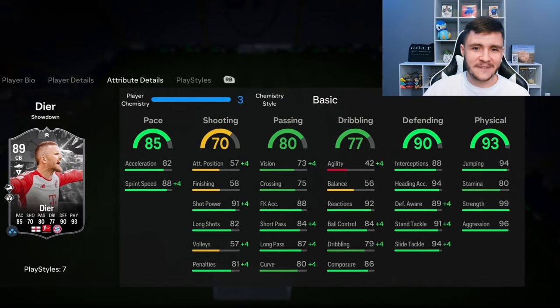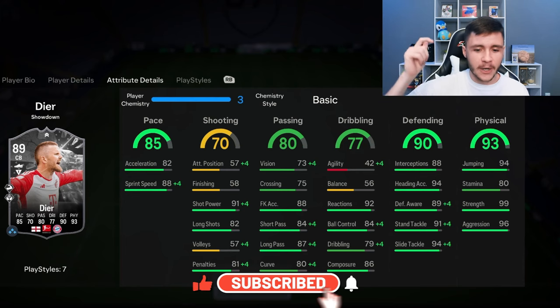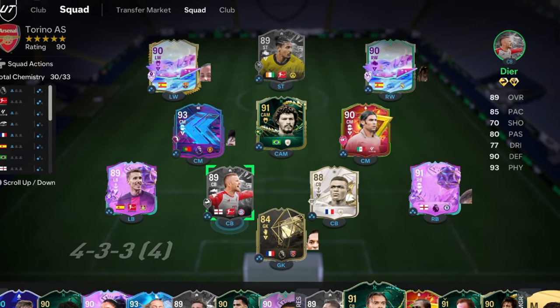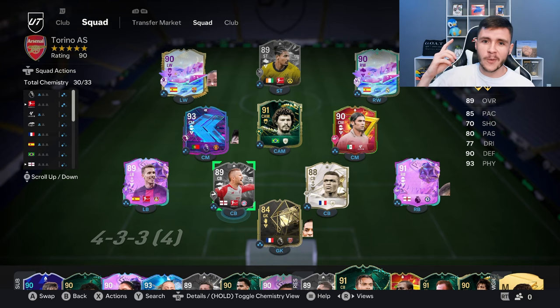As always, if you guys enjoy these FC 24 player reviews, go ahead and leave a like on today's video and also consider subscribing to the channel if you are new — it would be greatly appreciated. This is the team we're going to be using in Foot Champions to test out the new Dyer card, playing him at center back in the 4-3-2-1 formation. Let's jump into game number one and see how good this card really is.